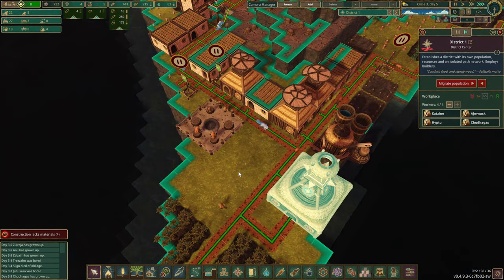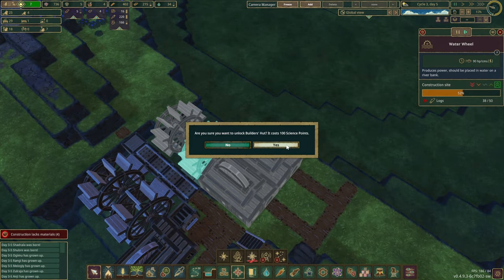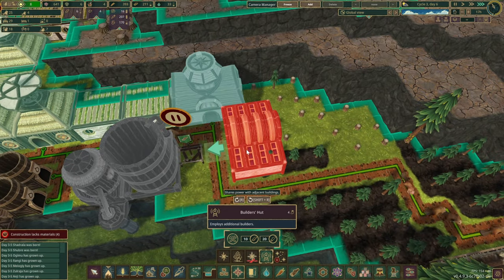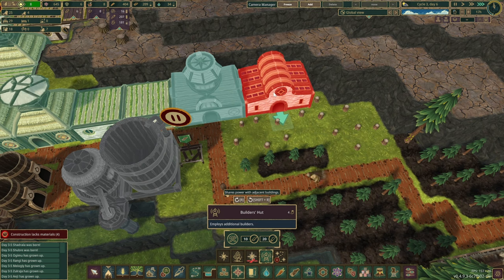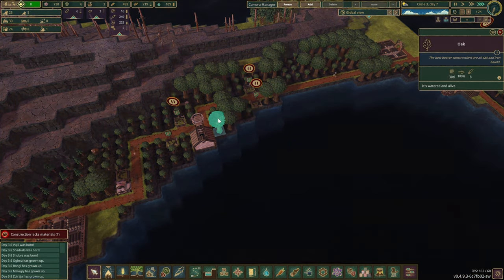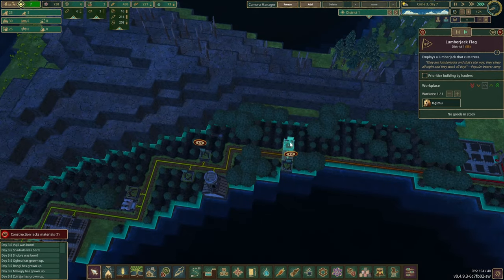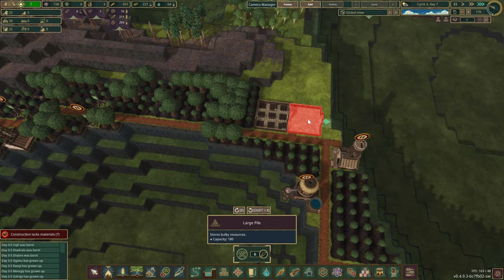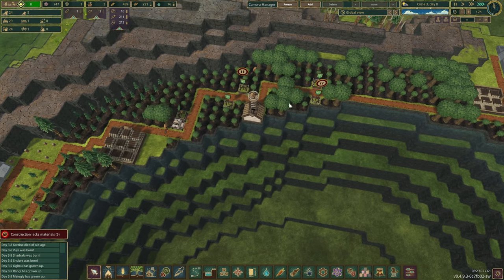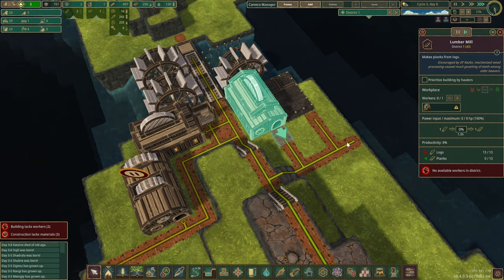Do we have enough builders? Yes, we do — quite a few unemployed ones. Builders' hut would be useful. There are a few things that need doing. I think here would be great and we can play around with those roads a little bit. Look at that — the oaks have finally fully matured, which is great. The forester is up and running. We should probably do a few more lumber stockpile areas so things don't just sit idle.